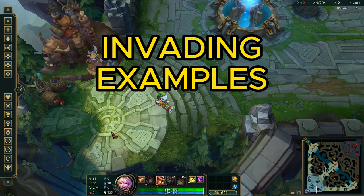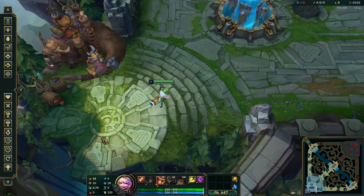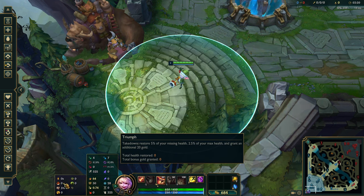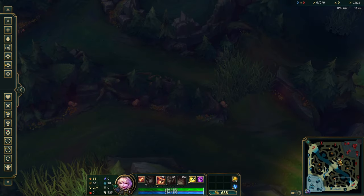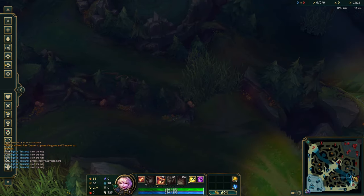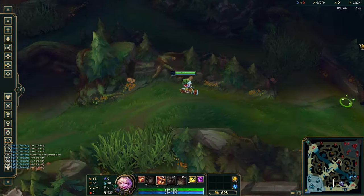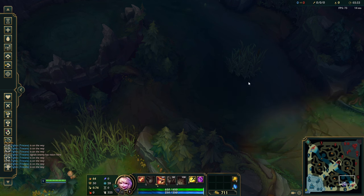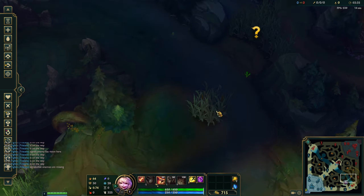Now you're on Summoner's Rift. Tristana's W is extremely OP at level 1 — it resets on takedown, it's an AoE 60% slow, which is outrageous for any level 1 ability. You've also got Triumph to give you health back and make kills more enticing. What I'd recommend is spam-pinging your team to go in, and make sure you take a specific path through the bush — that way you will not be seen until you leave the bush, because the bush acts as a wall creating a blind spot.